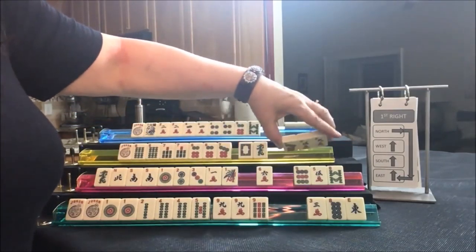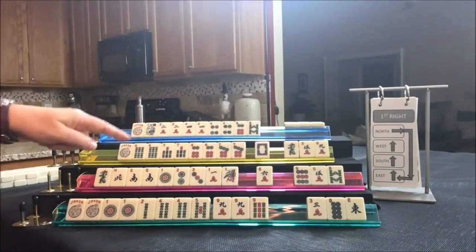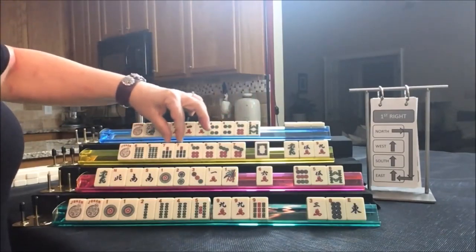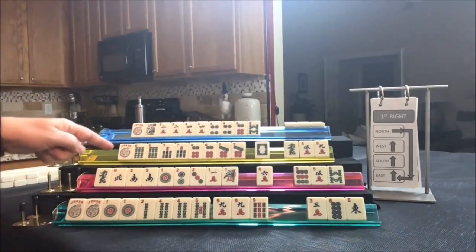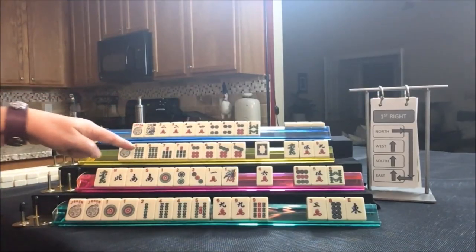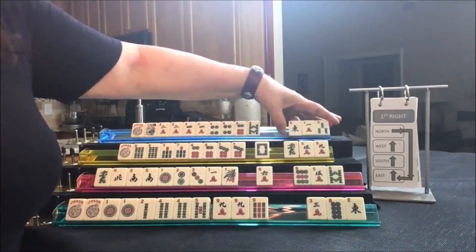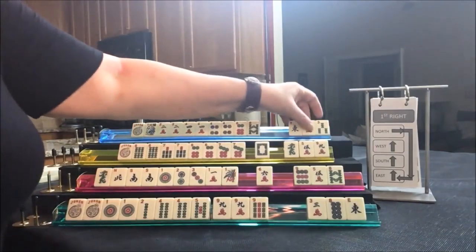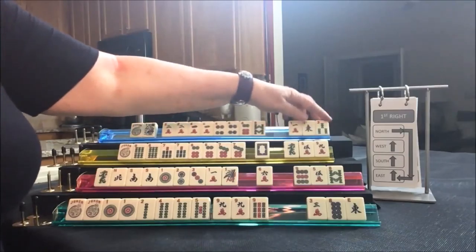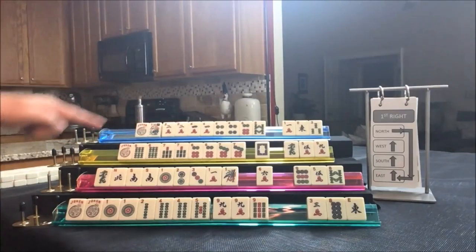Let's see what we can do for this player. Look at that seven — we have all we need, and all we need is a flower to make that consecutive hand work. This would be the last hand under consecutive run. For North, we got a one and a three — I don't think that was helpful. I would stick with evens or like numbers with fours.